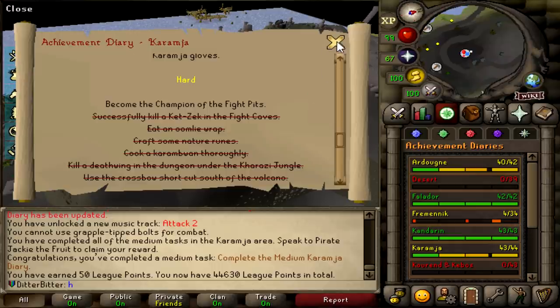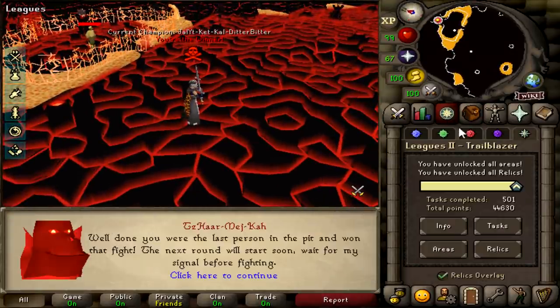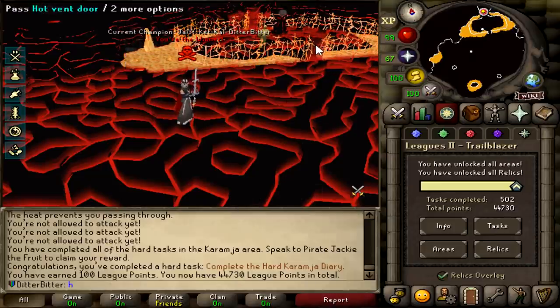I just need to become the champion of Fight Pits, so I just need someone to go die to me in the Fight Pits real quick. That should be the hard Karamja diary done right there, giving us access to a bunch more lamps, and it's another 100 points as well. Yep, it is. 43,730 points now. 73 — the Bodhi number. Gonna finish up the Ardougne diary once the tree finishes growing, but let's go cash in these XP lamps.